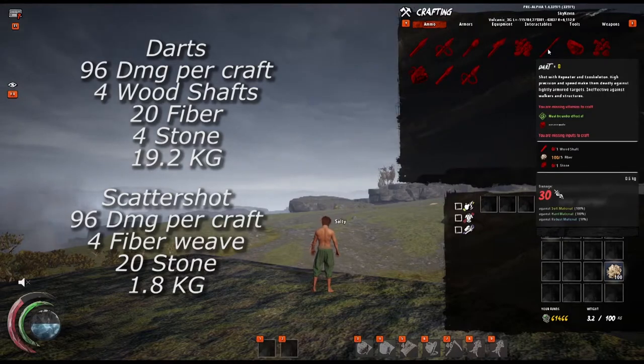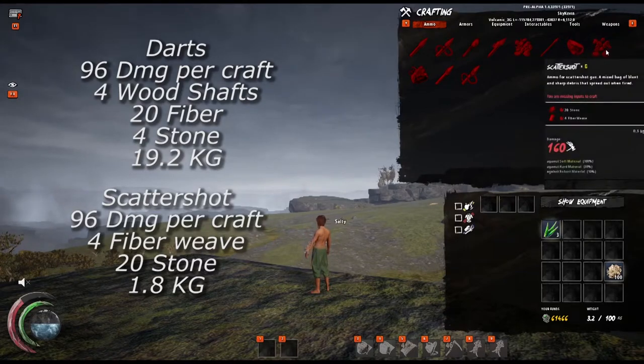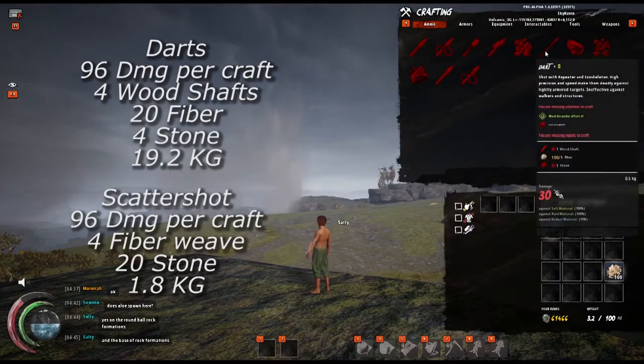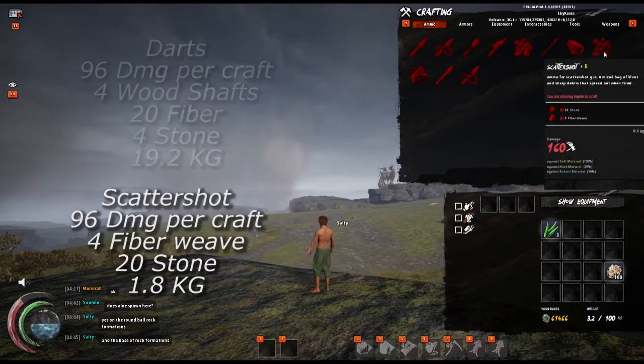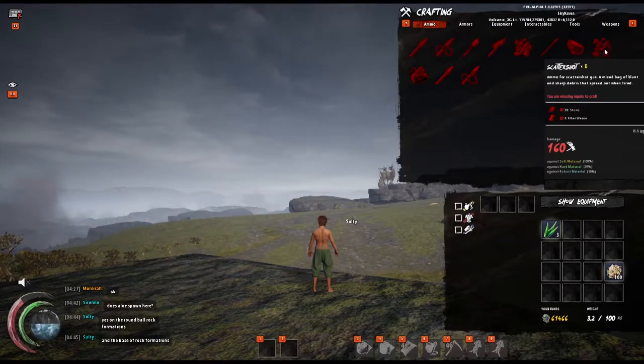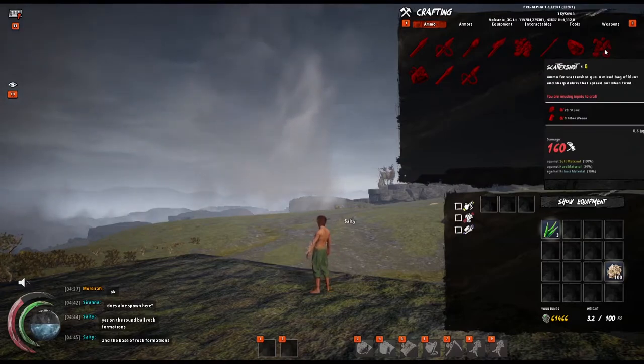However, in this case, ask yourself: how quickly could you shoot 6 scattershot versus 32 darts for the same amount of damage? Couple this with the fact that darts are 10.6 times heavier than scattershot, and they are in my opinion a much less realistic ammo type. Scattershot, given the low weight, high damage, and still moderately good — but not better than darts — resource to damage ratio, is probably one of the best types of ammunition to use when you are trying to damage the hull of a walker.